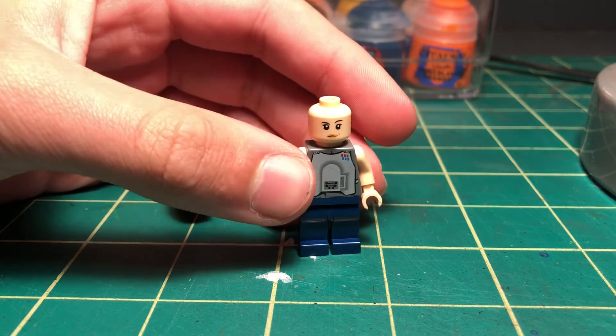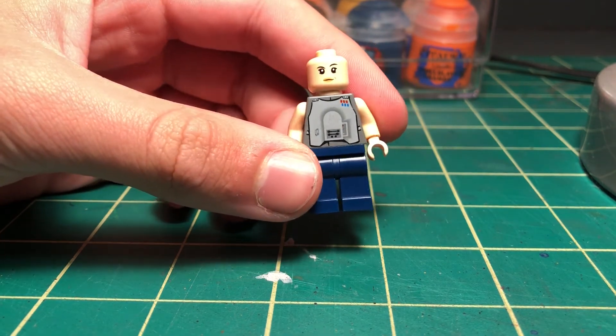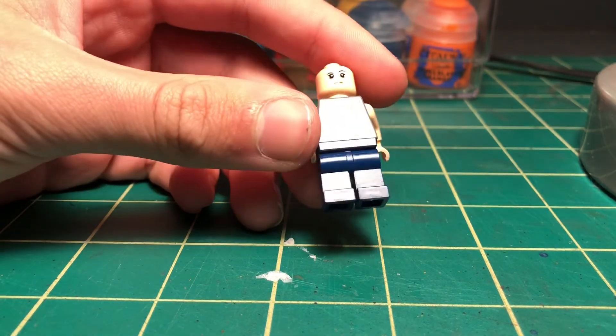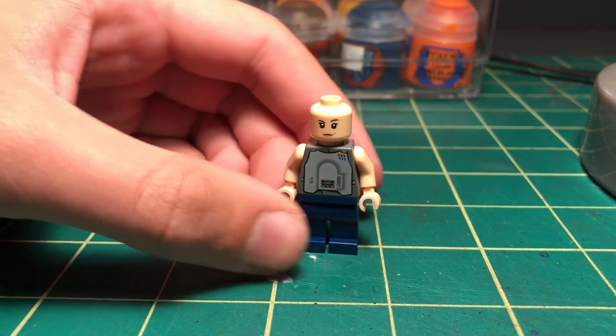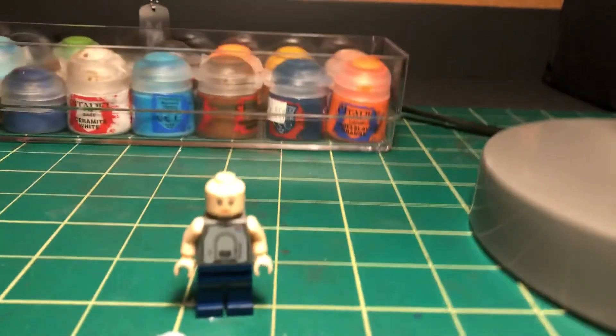What I did is I took a standard gray admiral officer-style torso and some standard navy blue pants. She has really short sleeves so I decided I'm just going to paint those on — makes it easier. I'm not sure if she has a pauldron or not. I did get the LEGO Mandalorian AT-ST Raider set, which is off to the side there.